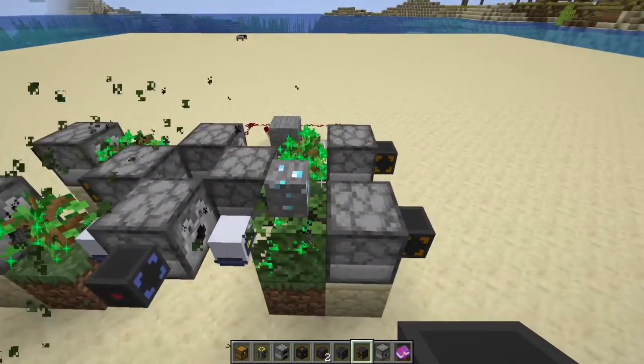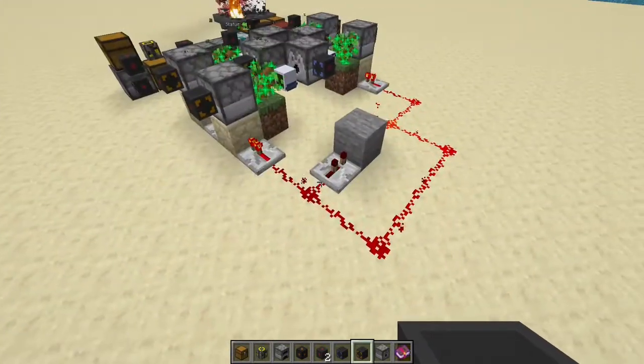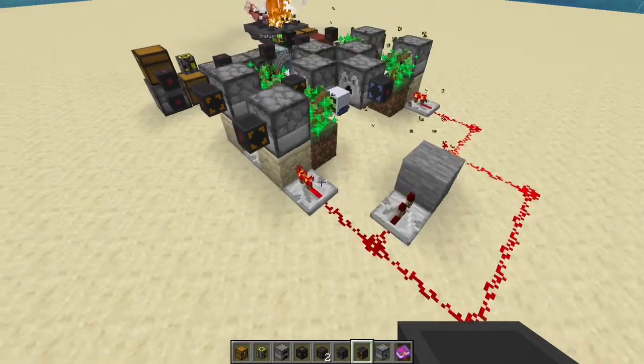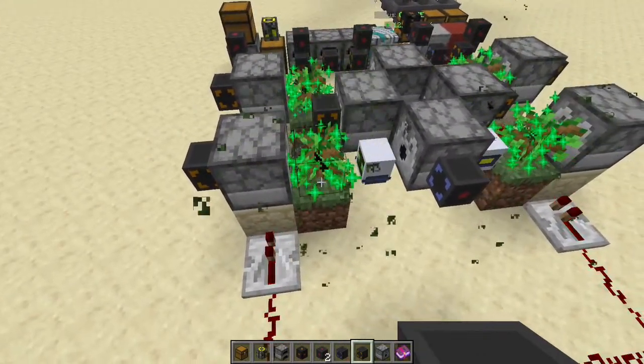The nice thing about the electric ore grinder is that it turns a bone into four bone meal — not three, four. The bone meal is then sent over to these dispensers, and we have a very generic redstone clock running just to get this up and running to show proof of concept.